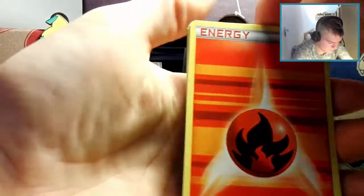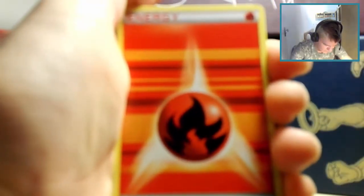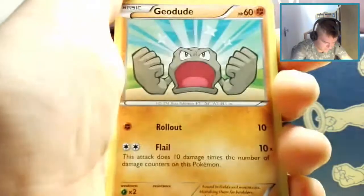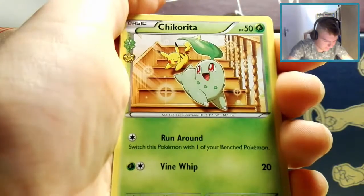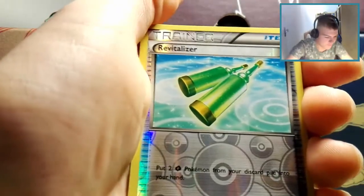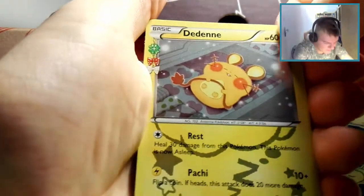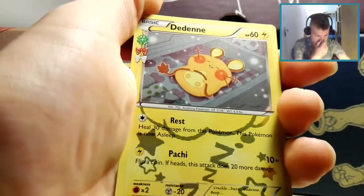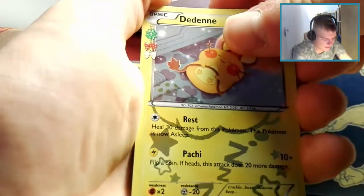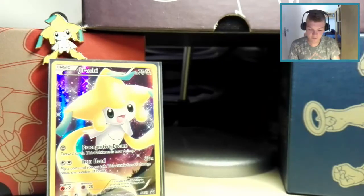Starting off the Venusaur pack: we have a Fire Energy, a Geodude, a Tangela, a Magikarp with the epic Splash. We have a Radiant Collection Chikorita, a Clefairy, a Haunter. The reverse foil is a Revitalizer — a pretty cool card for a grass deck. Then another Radiant Collection Diancie with its sleeping version. And the rare in the pack is a Hitmonlee. Nothing too special, but we did get the Radiant Collection foil.